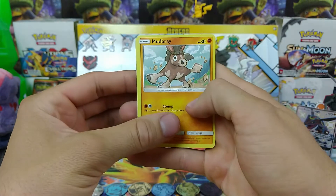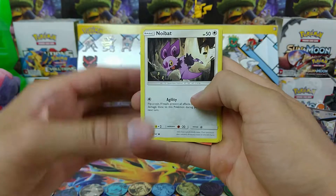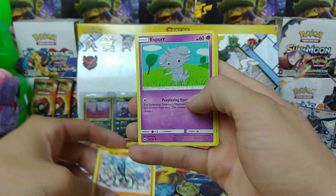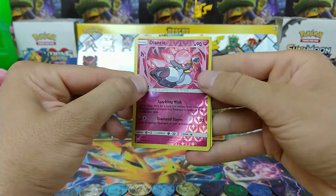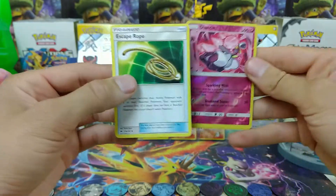We have Moodbray, Stufful, Noibat, Swak, Espurr, Nightmare Fuel, and a Reverse Deyonce! All right, that's the first one that I got! Coming from the rear, Escape Rope.